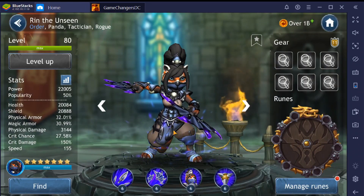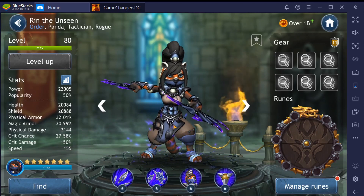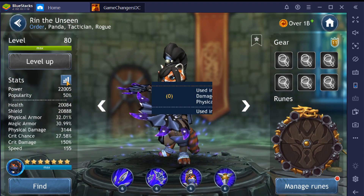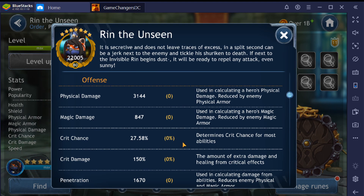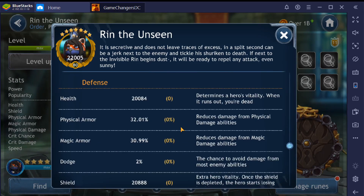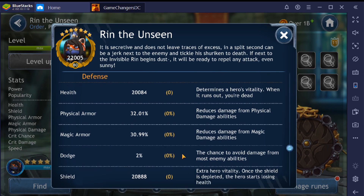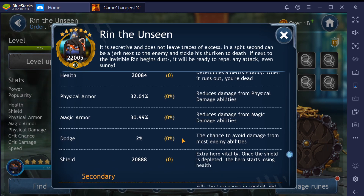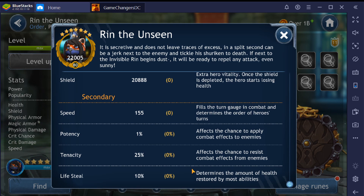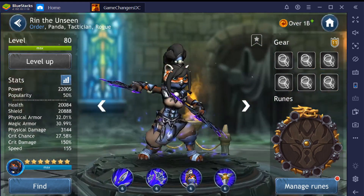Alright, we have Rin the Unseen — she is an Order Panda Tactician and a Rogue, really cool character. Let's take a look at her stats. Rin the Unseen does physical damage. She already has extremely high physical damage to start at 31.44. Critical chance is at 27.58, a little bit above average. Her health is at 20,084 — definitely subpar. Physical armor is at 32, magic armor at 31. Shield is at 20,888. Her shield and health combination are atrocious. Her speed is a very good 155. Potency is a scary one percent. Tenacity: 25.